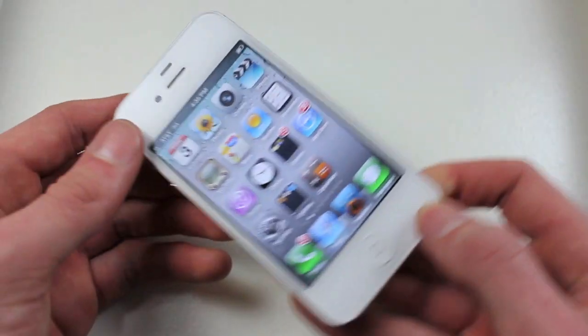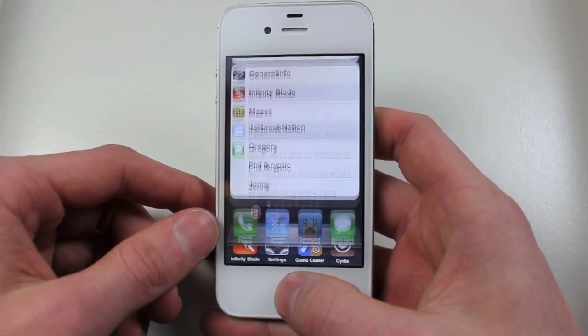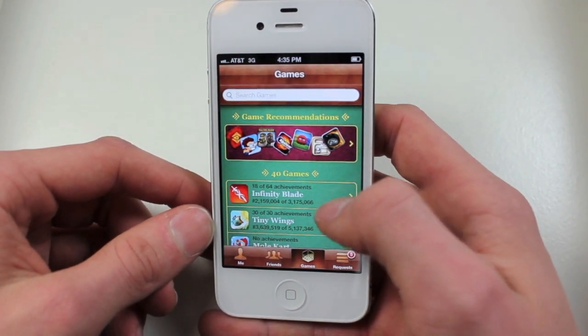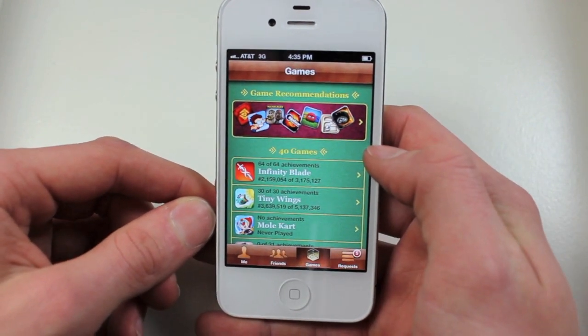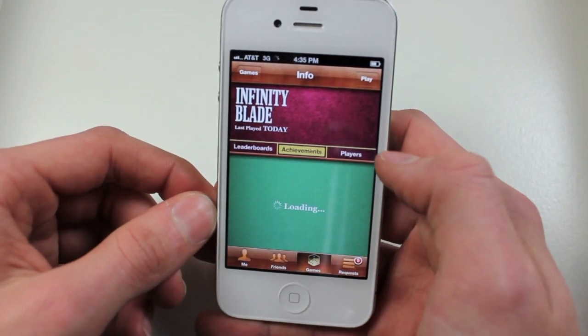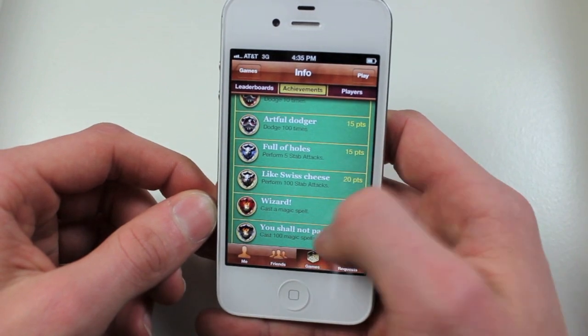So when we exit out, we're going to be going back into Game Center. You can see right here — wait for it to refresh — it changed from 18 to 64, and now you have all the achievements unlocked. We open Achievements, and they are all unlocked.